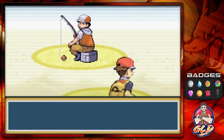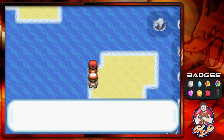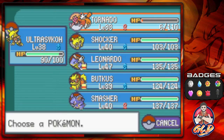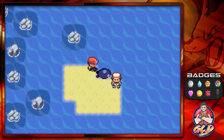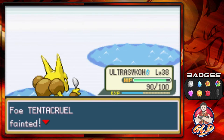Let's take on a fisherman. Shocker grows to level 39. Most of my Pokemon are barely scratching level 40, so there will be a ton of training going on. We use a psychic attack and shockwave, and just like that we defeated him.